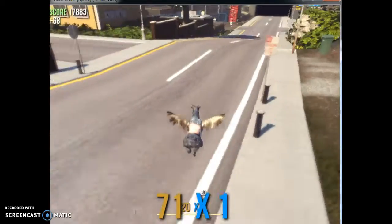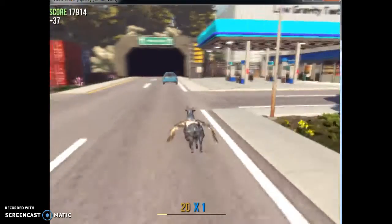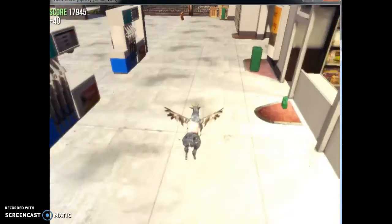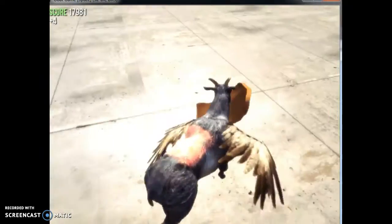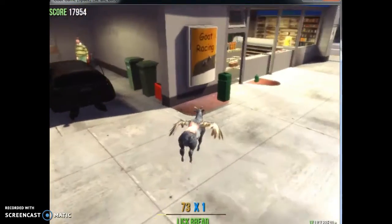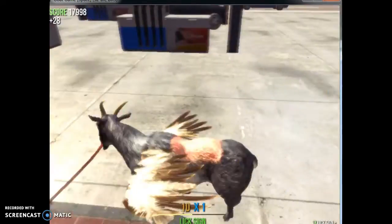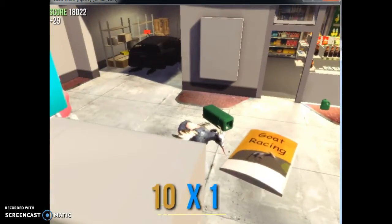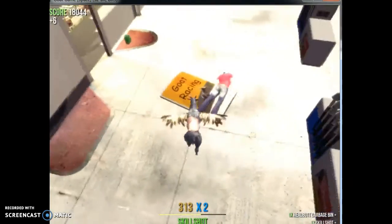Now I have eaten everything in this area. And I figured out that you can eat the ghost reef. Watch. See? It's a poster! It's a really swag poster. I like it. Hey, back off! This is mine! You can't have it!